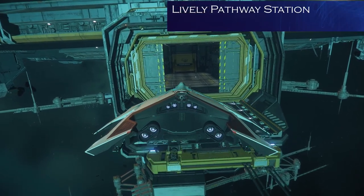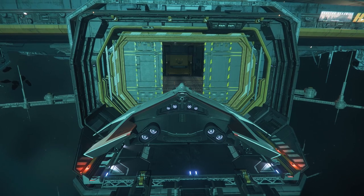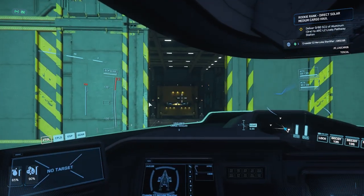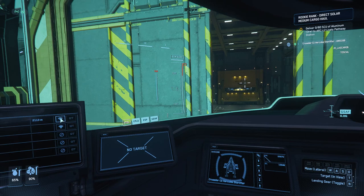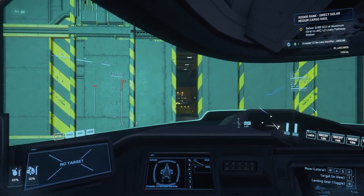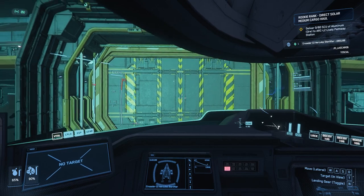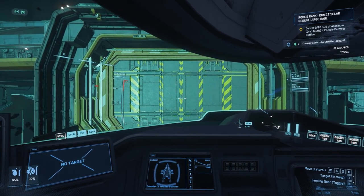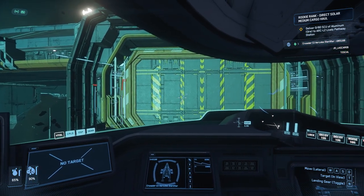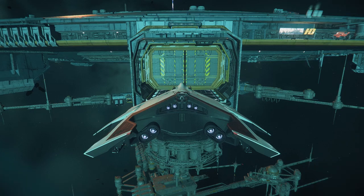We're at Lively Pathway Station at ARK L2, and for whatever reason the doors seem to be closing. What the hell's going on? Star Citizen — it was going so well. It was a quick hop, step and a jump to get here. Does clicking on that do anything? The doors are closing... press it again. There's a marker, and the doors are opening again. Unfucking believable.